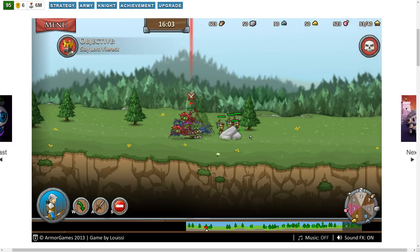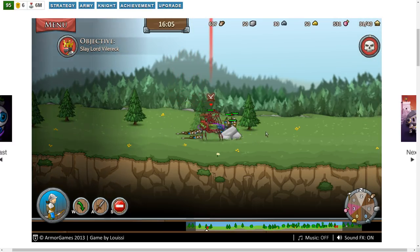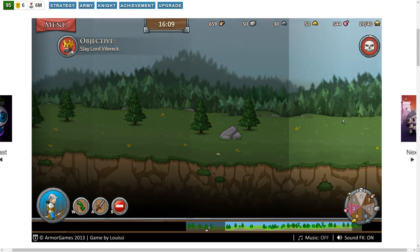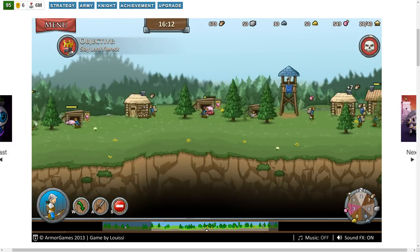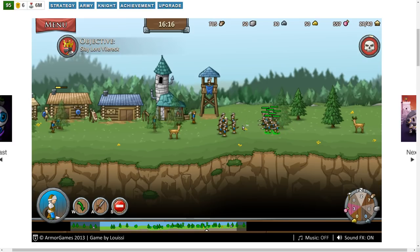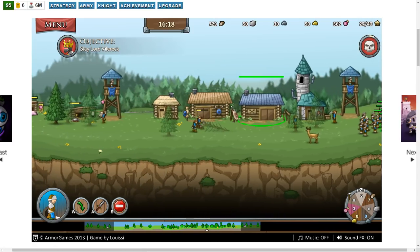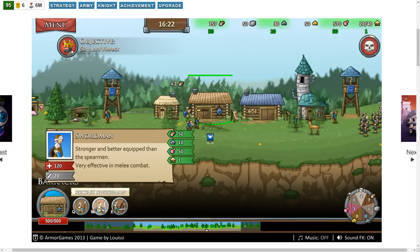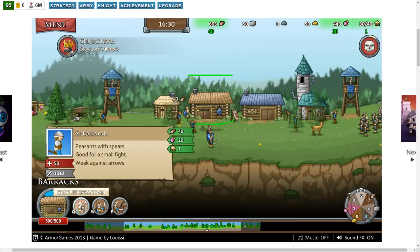These red ones, though — holy cow. We've got to sacrifice some troops to safeguard the rest. I guess we're going to need swordsmen or something. Let's go ahead and train some swordsmen. We're out of that silver resource, so I guess we've got to spam spearmen for a while.